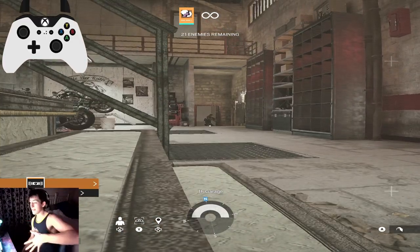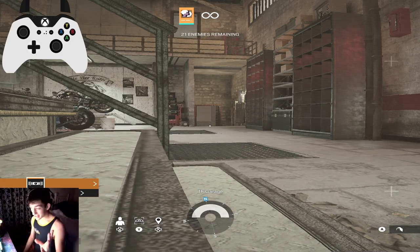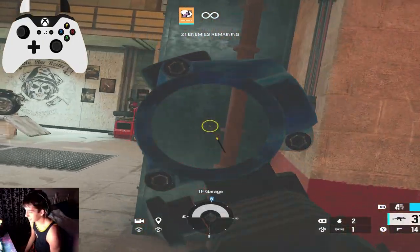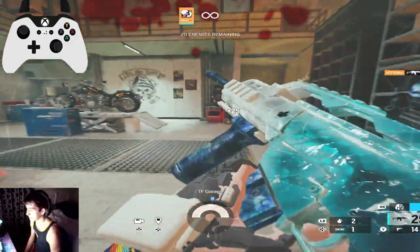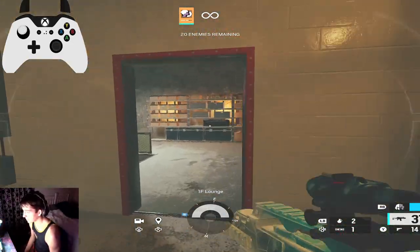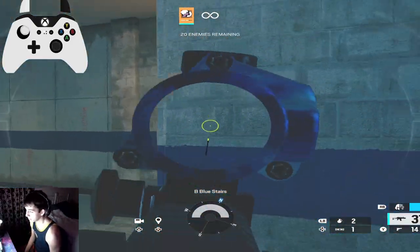That's number five. When you're giving callouts, tell your teammates if they're crouching or standing, because that will be so much easier. Let's say I get a callout he's crouched — I go crouch level and I swing. He may not be crouching, which is fine, but if he doesn't change position, I would know. So that's number five.